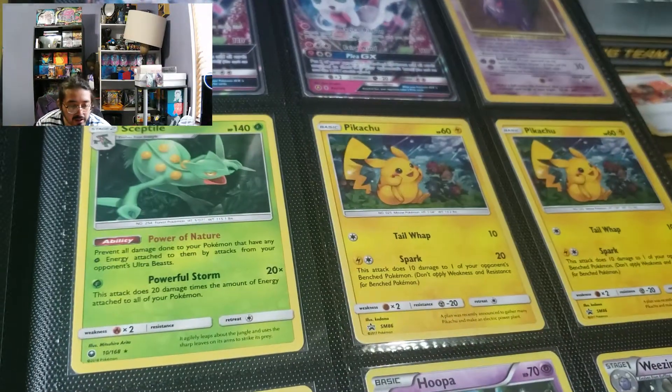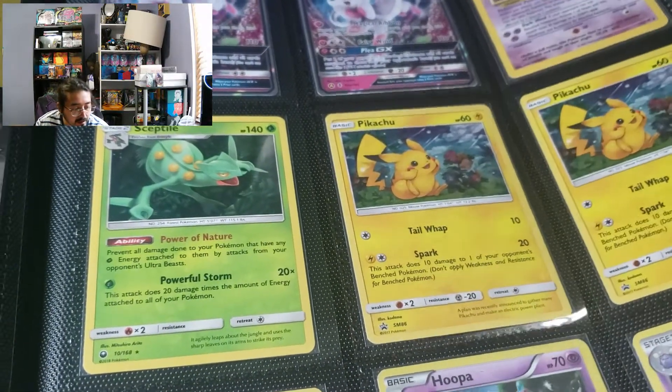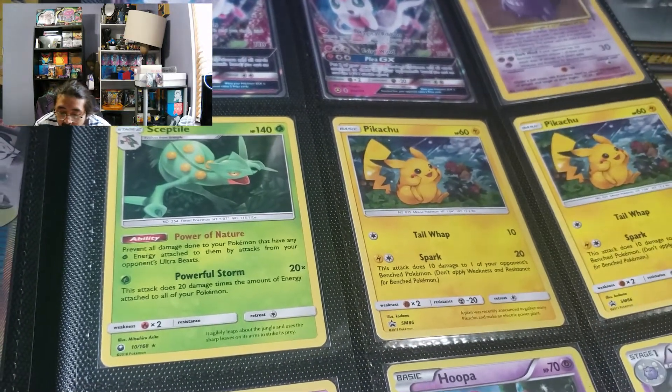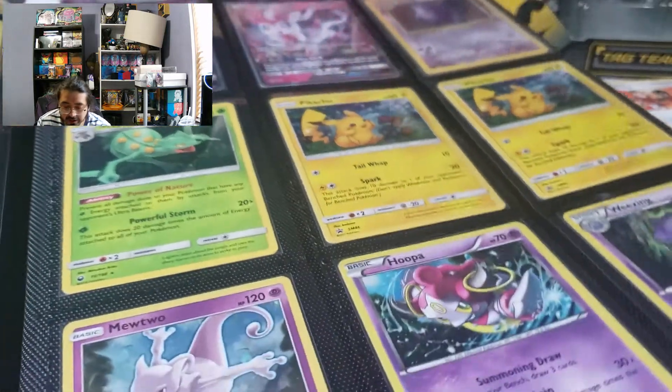A lot of these promos will be good. Nessa - no, we don't need Nessa. These are from the newer generation. I don't think we're going to be using GXs anymore. I'm not building a Crobat VMAX deck. Sorry guys if it's a little blurry.